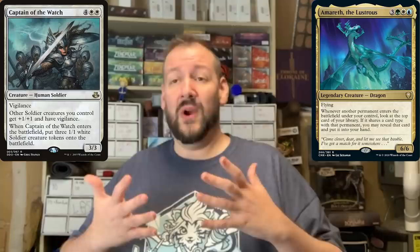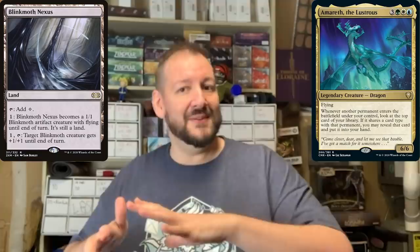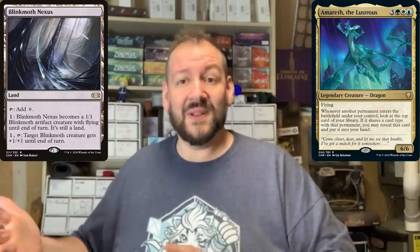Or how about a personal favorite of mine, Druidic Satchel — 'What's that? A land. Put it into play. What's that? A creature. Put it in my hand.' But the trickiest thing I've come up with so far: play a land like Blinkmoth Nexus, use it to turn itself into a creature, and then when Amarith's trigger resolves, if it's a creature or a land on the top card of your deck, it goes straight into your hand. Hit me up on Twitter at Robert J. Schuster — I'd love to see those deck lists and any great stories from playing her.